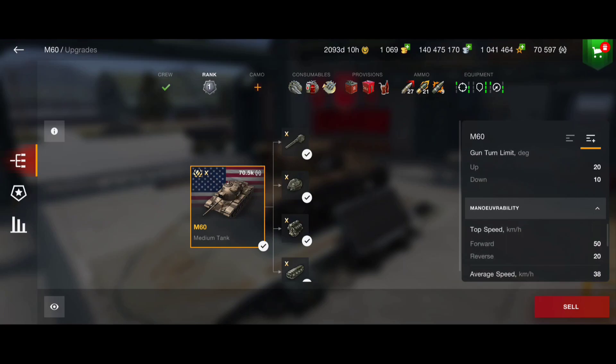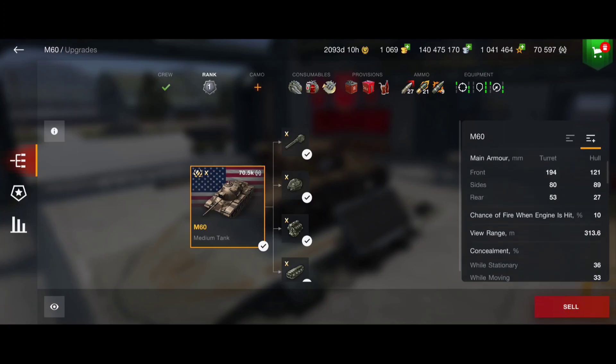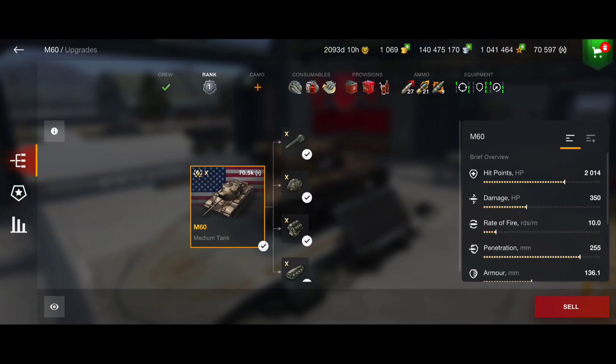That sneaky high-down play style — pick your shot, fall back, keep moving in your hold-down position. We have insane gun flexibility for that. Mobility is not bad either; we can reach 50 km/h or more. Gun dispersion is insane at 0.285, and we deal 350 damage per shot. Reload time is 6 seconds. Penetration isn't the best, but with good precision you can aim at weak spots of heavily armored TDs and heavies.